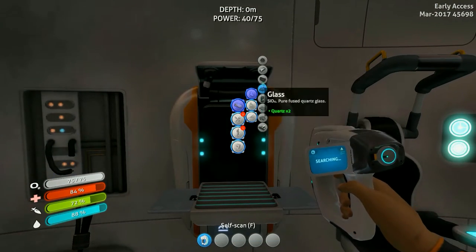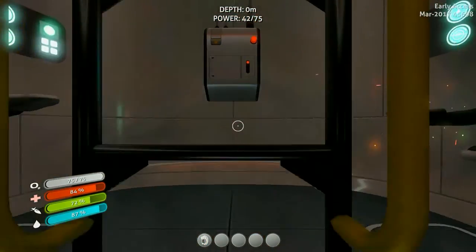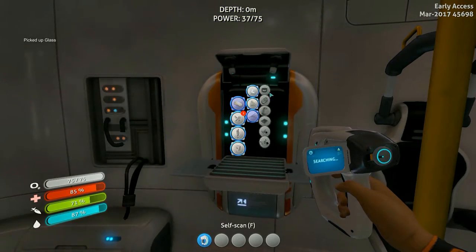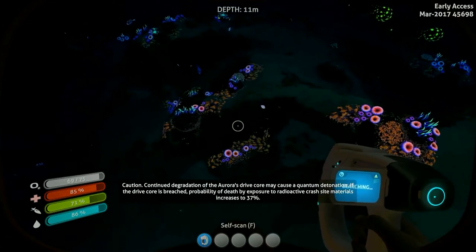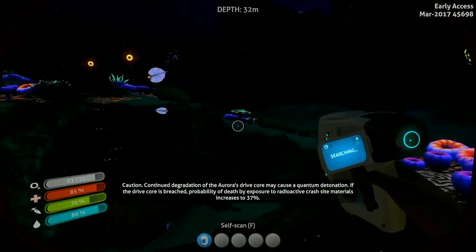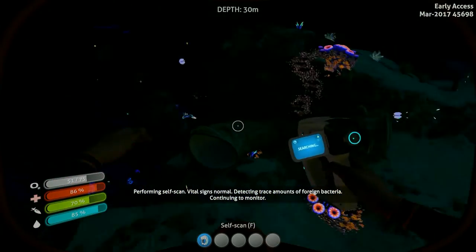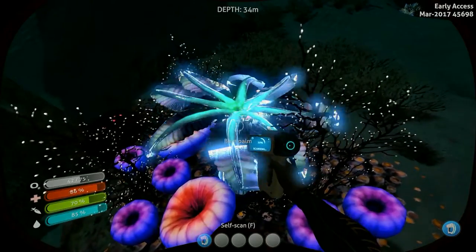We need some rubber — creep vine seed cluster. It's dark. Let's see — tools, flashlight, battery, glass. Got it. We need a battery, which is copper ore. Into the darkness. The Aurora's drive core may cause a quantum detonation — calculating risk assessment. Death by malnourishment: seven percent. By physical injury: eleven percent. Okay, that's not bad. To radioactive crash site materials — I can scan myself? If the drive core is breached, probability of death increases to 65 percent. Performing self-scan — vital signs normal. Detecting trace amounts of foreign bacteria. Continuing to monitor.